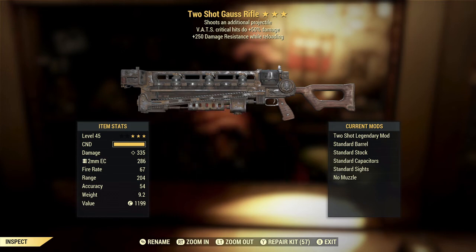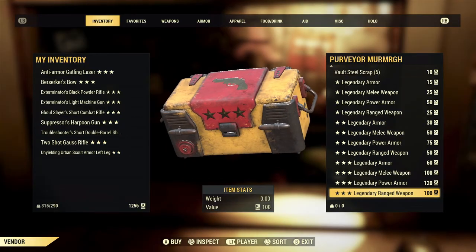The 250 damage resistance while reloading I find even less useful on a weapon like this than on a louder weapon, simply because if you're already in stealth, you don't necessarily need extra protection while reloading — you're probably going to reload during a break in the fighting, and if you are reloading during combat, you're still probably in stealth, which is your primary defense and is better than the 250 damage resistance from this effect. Overall, not a bad roll — I'd call it slightly above mediocre, but definitely not what I would call good.